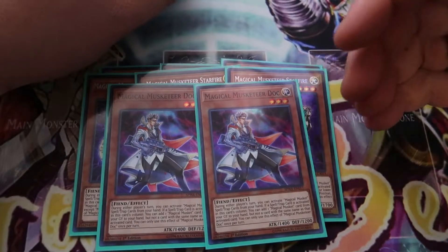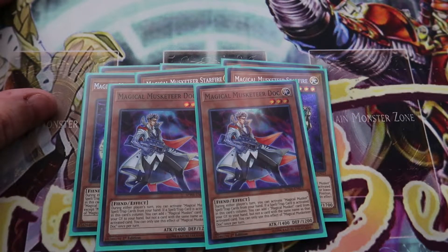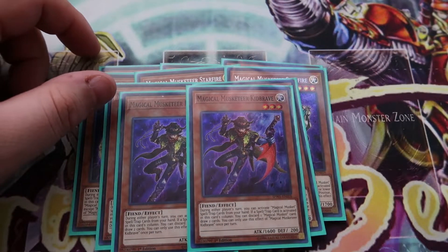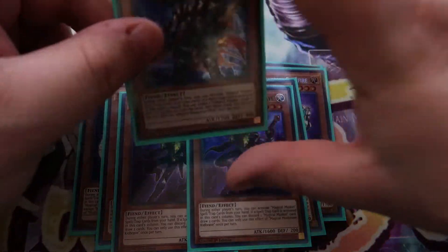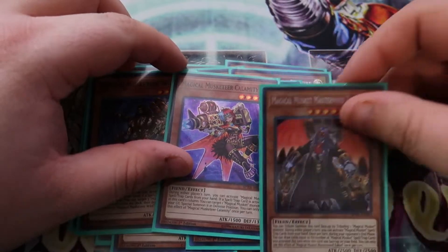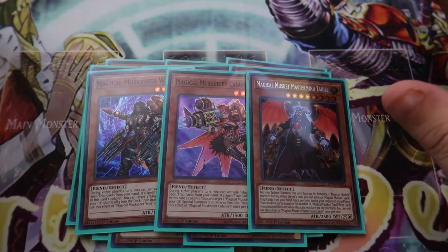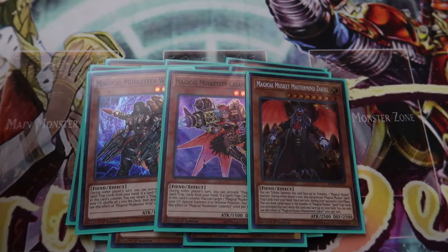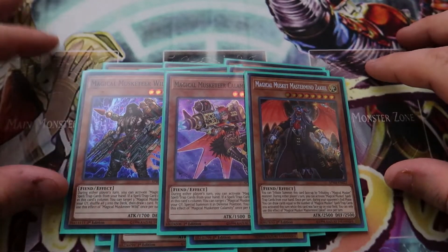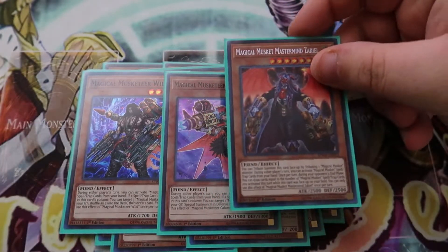We're playing two Doc. When the spell or trap is activated in the same column, it adds one Magical Musketeer card from your graveyard back to your hand. Then Kid Brave — you can discard a card to draw two when a spell or trap is activated, so we played two of those. Then we played one Wild, one Calamity, and one Zackiel. Wild is just another name and another level four if you already draw Calamity. A lot of people don't play Zackiel, but this card was really good for OTKs with Max.